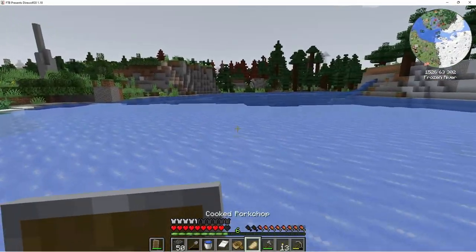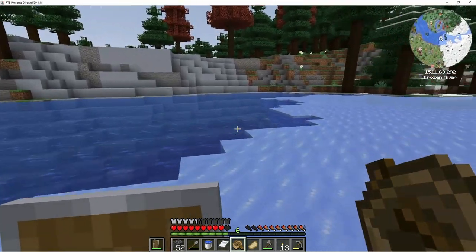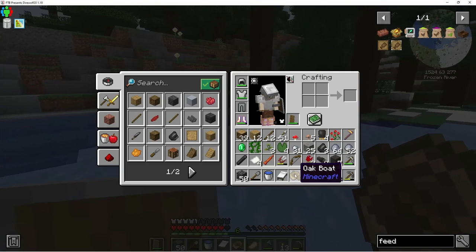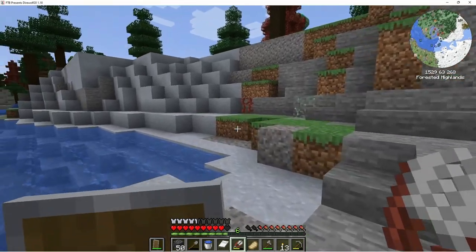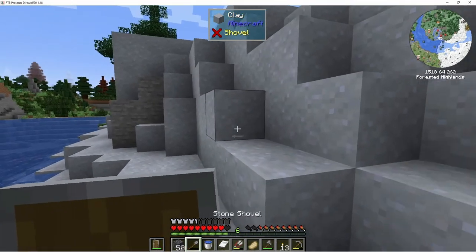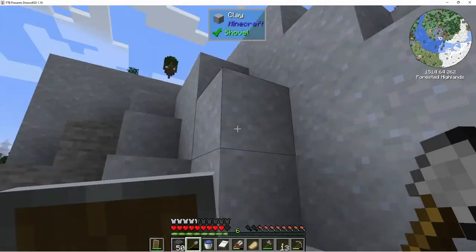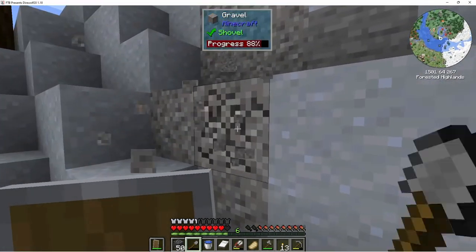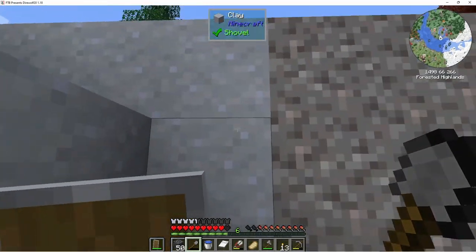We don't have room for it — look at all that clay, and there's more. If I get these brown vines, will they just turn into vines or are they actual brown vines? They're just vines — okay, so I guess that's just what it looks like. We don't have a whole lot of room for clay, we can fill up that stack if we can get some of this gravel.